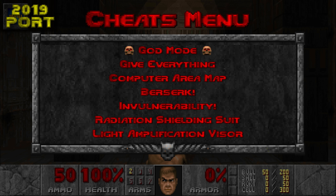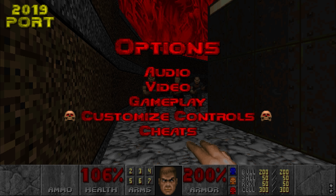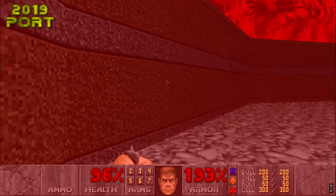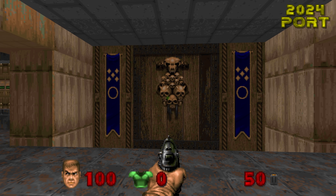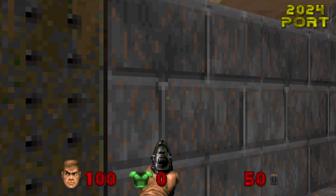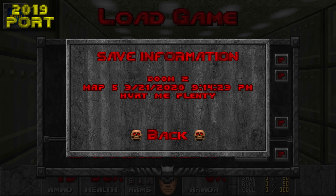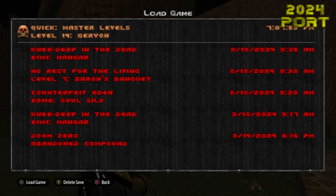Another issue I'd like to bring up is that the previous port had this handy cheat menu which made it very convenient to activate cheats. You would simply just pause the game, open the cheat menu, and select the cheat you'd like to activate. That menu is gone from this port, requiring you to memorize the cheat codes and type them in on a keyboard. You could still do this on consoles assuming you have a keyboard, but it's not the most convenient. On the Unity port, the load game screen used to provide the difficulty setting of the save file when clicking on the question mark. That information is no longer presented in the KEX port's load game menu.